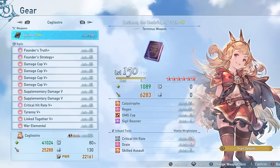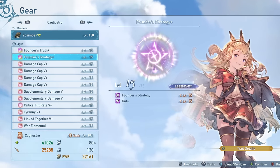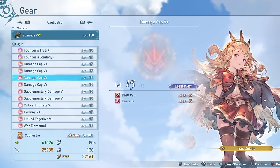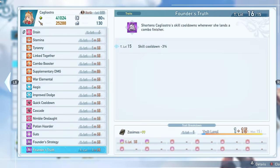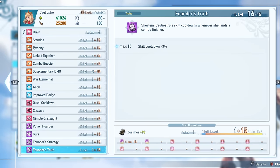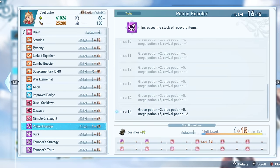The extra critical hit rate is nice to make sure you're always hitting a flat 80%, although with a certain skill you can always hit 100%. Guts is here because it's just a really good universal ability — it gives you a chance to live at one HP basically every two and a half minutes at this current level. Then I have my obligatory four Damage Cap 5 Pluses to make sure I'm hitting damage cap on the highest amount of damage possible. The sub traits on them are Aegis, combined with Tyranny, to make sure I'm maintaining a pretty good maximum HP value while still under 45,000 health. Potion Hoarder is probably the best effect in the entire game as a unique sigil sub trait — you get a bunch of additional potions that increase your stock of recovery items. Definitely run this no matter what.